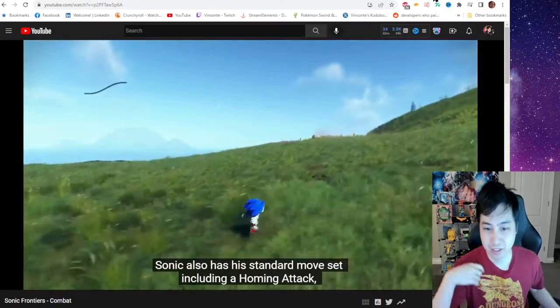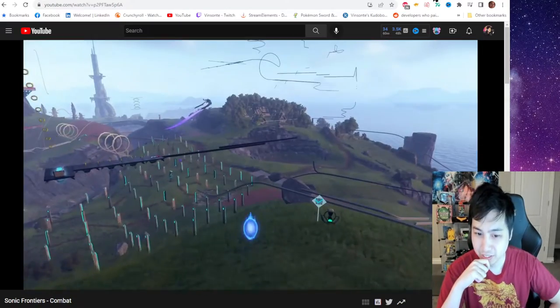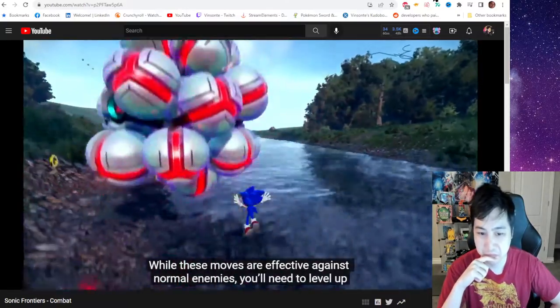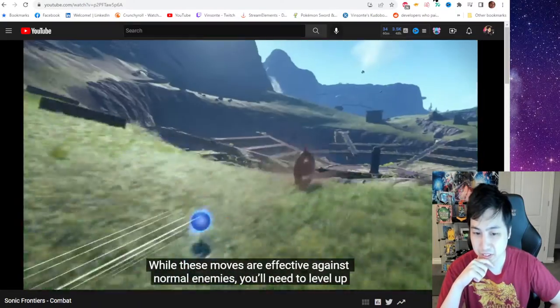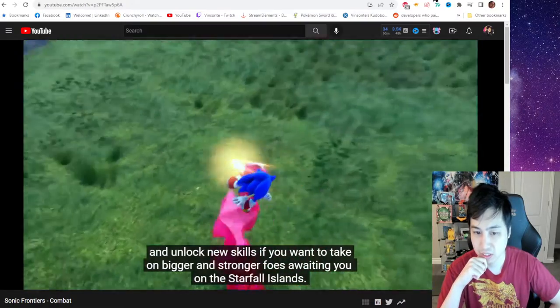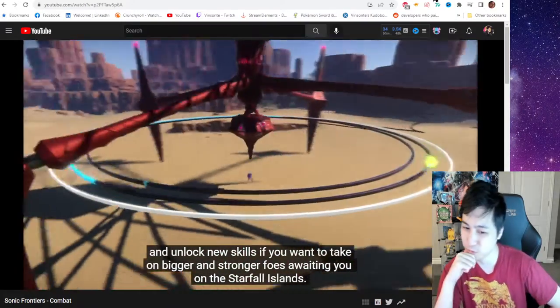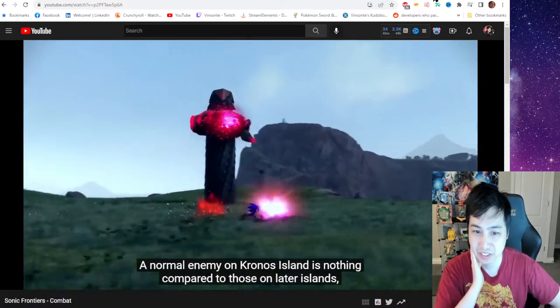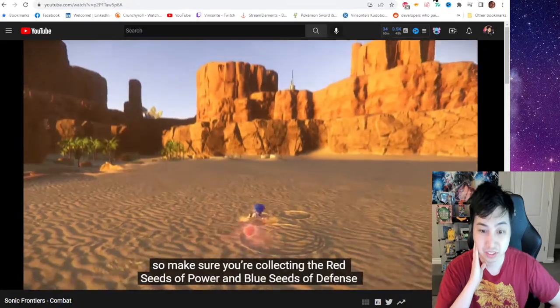Sonic also has a standard moveset, including a homing attack, drop dash, and stomp at the beginning of the game. While these moves are effective against normal enemies, you'll need to level up and unlock new skills if you want to take on bigger and stronger foes waiting for you on the Starfall Islands.